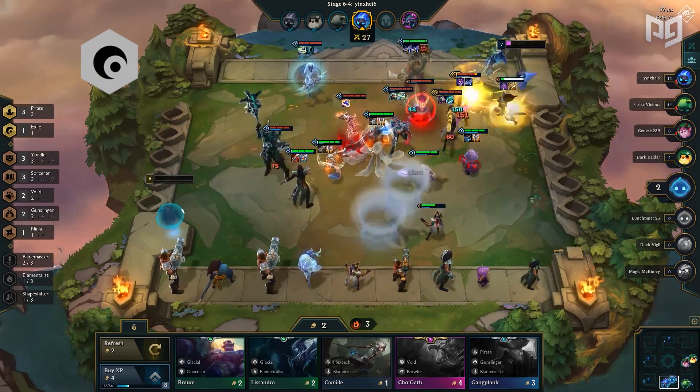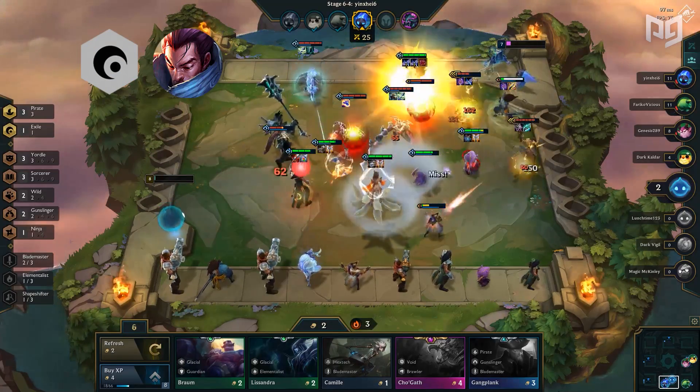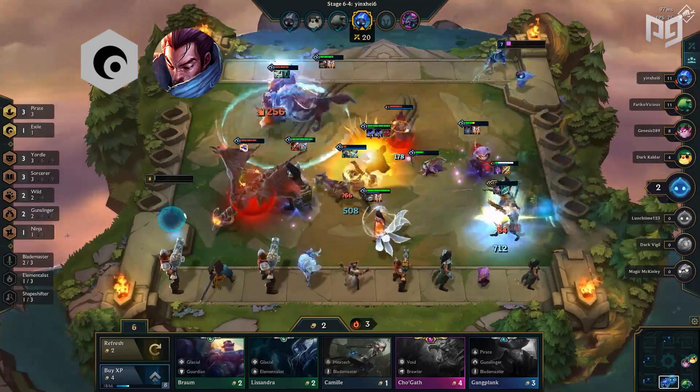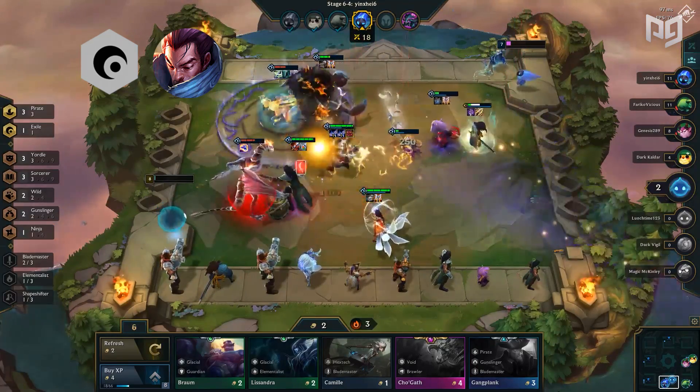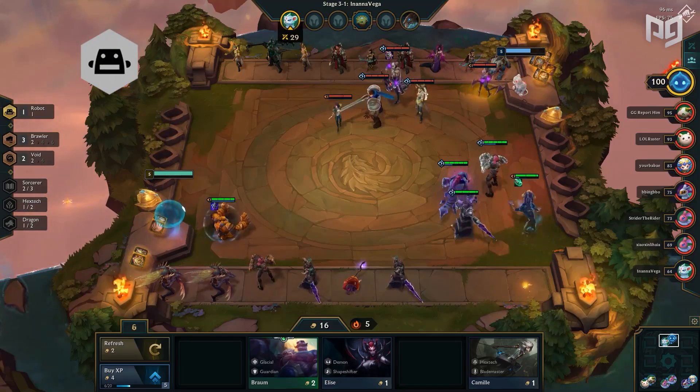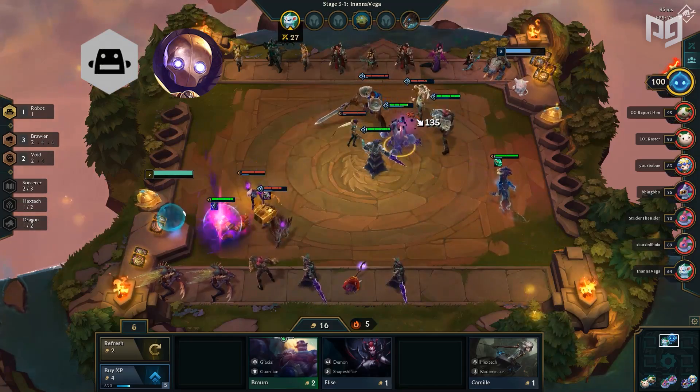Exile is a somewhat decent synergy only used on Yasuo, however Yasuo is not as popular with other five-costs outshining him. Exile only serves to make him tankier and nothing else, and it also has an anti-synergy with Guardians, a popular late-game filler. Robot is a simple synergy giving Blitzcrank full mana at the start of the game — great for pulling a unit right away, but it can easily be countered by Quicksilver Sash and Trap Claw, making it a pretty weak synergy overall.